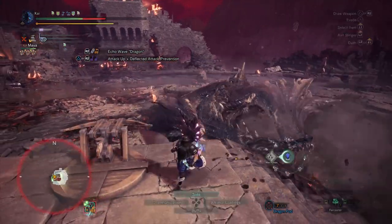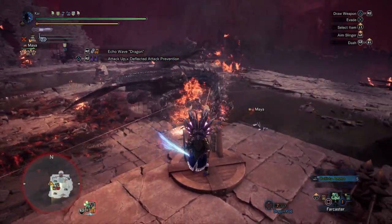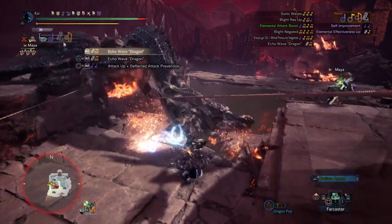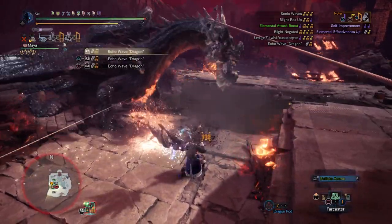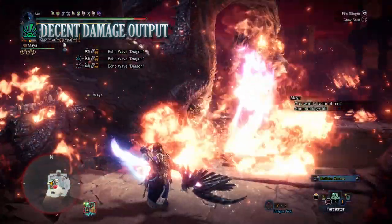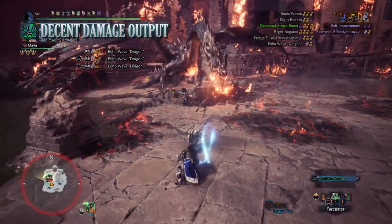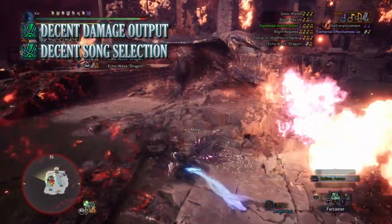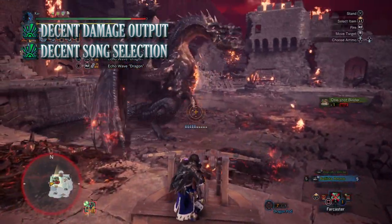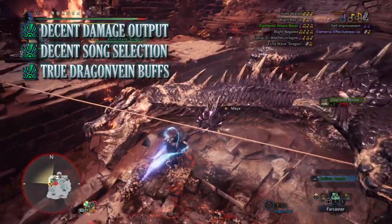That is the build I'd recommend for taking on Fatalis with the Hunting Horn. I've gone for the elemental route instead of the raw attack route, as I like to spam echo wave attacks instead of the standard Hunting Horn attacks. But if you don't like that playstyle, I'd recommend going for a raw attack build instead. Every build has pros and cons. The biggest pro for this build is its decent damage output, both in raw and elemental damage. It also has a decent song selection — with elemental damage increase melodies, self improvements, and Blight Negated — all of which add to hunt quality of life. And finally, the True Dragon Vein Awakening buffs from simply having your weapon drawn.